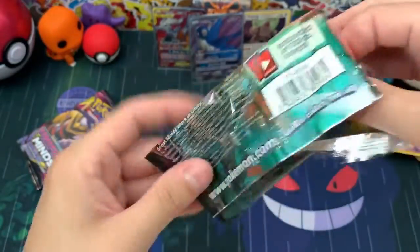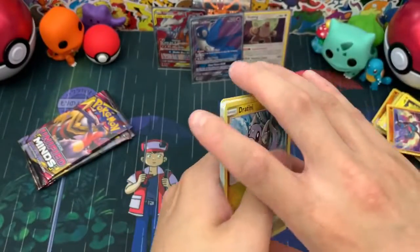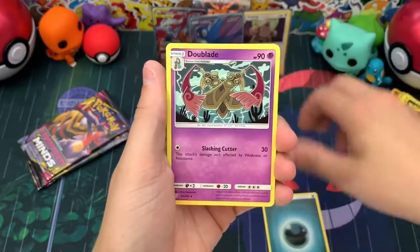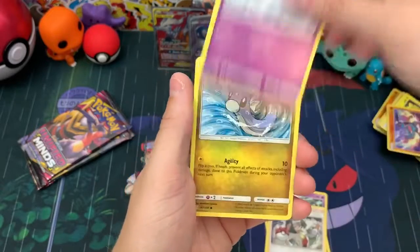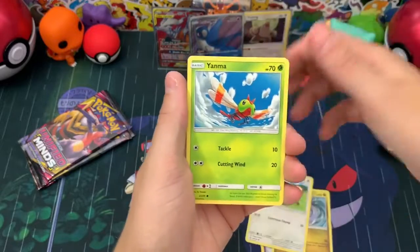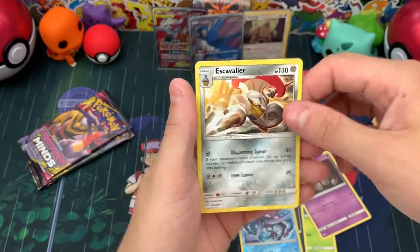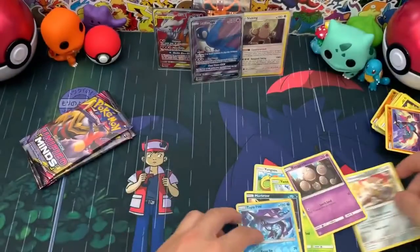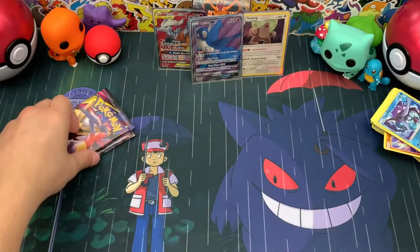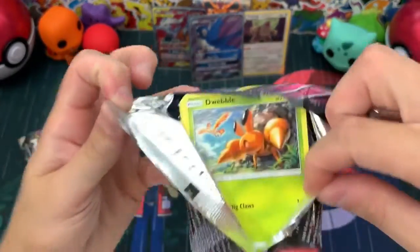I am on the edge of my seat — we're going to find out if we can get the Mewtwo and Mew team-up card. Will it be the hyper rare or the regular version? Pack five gives us Darkness energy, Dewpider, Chandelure, Azelf, Dragonite, Dratini, Yungoos, Yanma, Exeggcute, Murkrow, a Tapu Fini reverse — that's a cool reverse — and then Escavalier as a regular rare. Nothing from that pack, but we did get one GX so I'm happy. Anything else we get is just going to be a bonus.